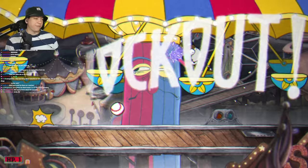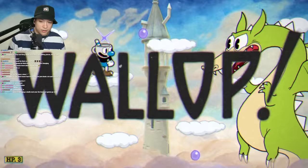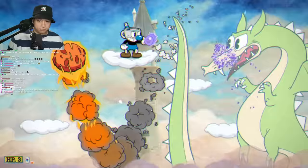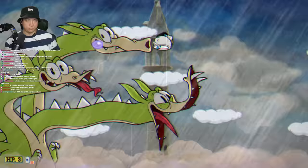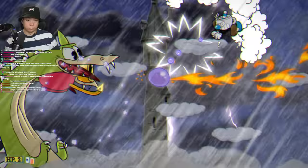First try — go use Lobber for Grim Matchstick right now. If you're going to fight Grim Matchstick, equip the Lobber, please — I beg of you. I used to have trouble with Grim and I didn't think it would make this boss this easy. I was able to beat him with this one simple trick — just equip the Lobber. I first tried him faster than I ever have, and I hate this stupid dragon. If you are having trouble with Grim Matchstick, just go equip the Lobber. It's only like five coins. I don't want to hear anyone complaining about Grim Matchstick when Lobber exists.